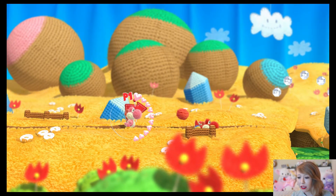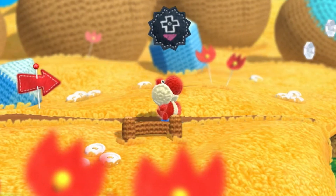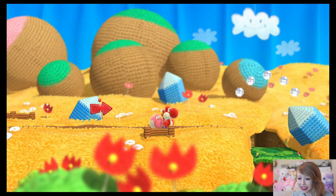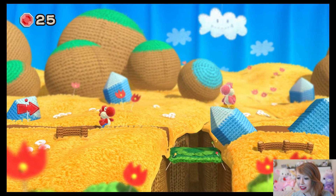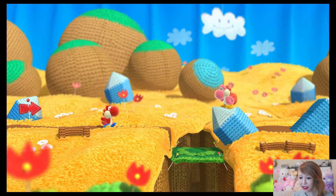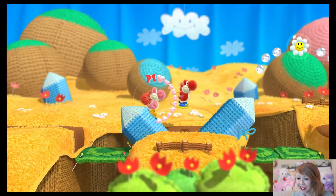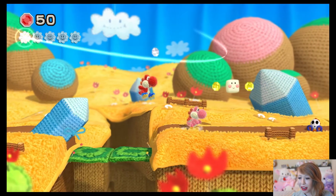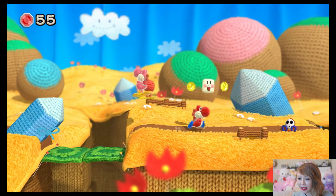There you go. Now I have an egg. Jump! You must be hungry. A is jump. I'm in trouble with the egg. This is the easiest and first level. I'm already one ahead. I'll let you try to eat that shy guy again. Press A to jump — there you go. Press down to throw your egg.